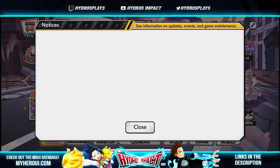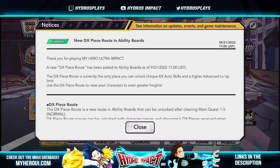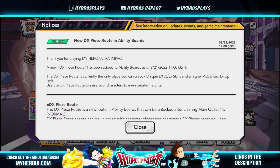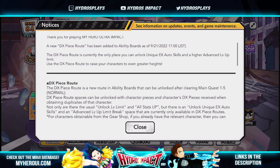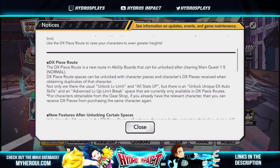We have the new DX piece route in the ability board. A new DX piece route has been added to ability boards. The DX piece route is currently the only place where you can unlock unique EX auto skills — each character has a unique set of EX auto skills that you can reroll for. You can also advance and higher-level up your character, with the max limit for ADV now being higher.